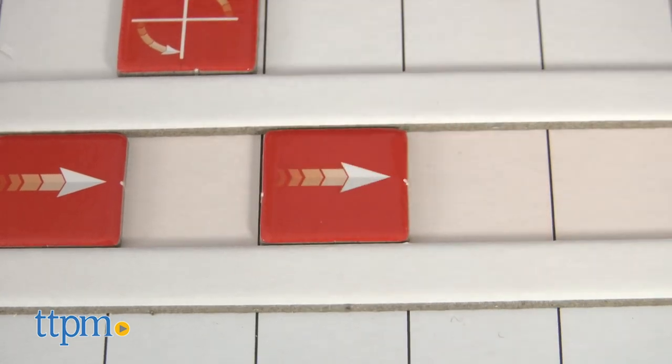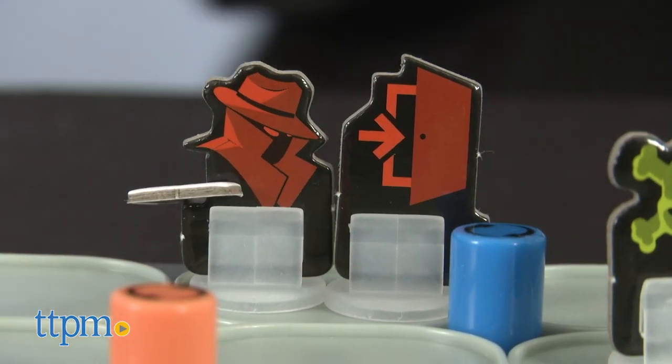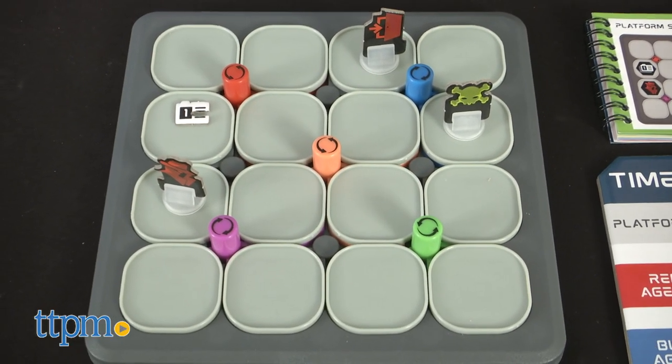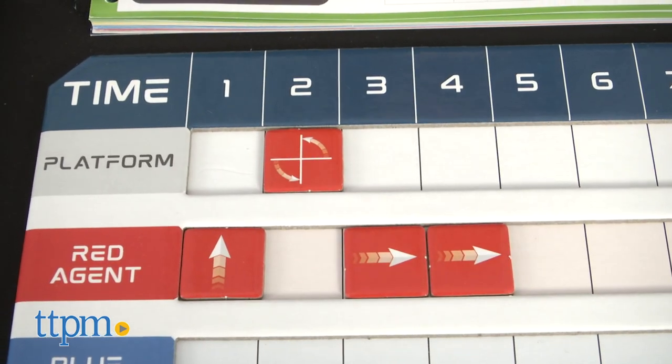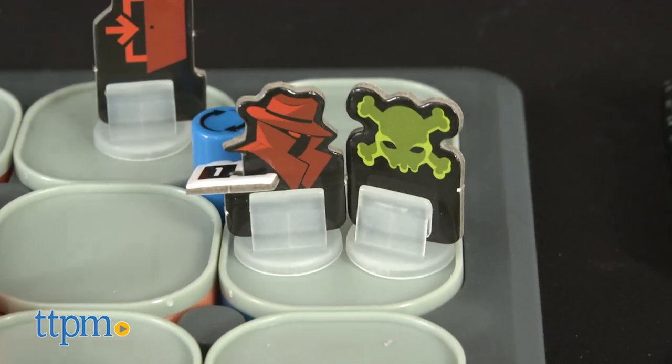There's a cardboard control panel where you keep track of the platform an agent moves. If you're successful with phase one, you can move on to phase two, or Hack It. Now you must alter the original program and infect it with a virus. This could be as simple as switching two of the movement tokens on the control panel so that the agent reaches the virus instead of the exit.